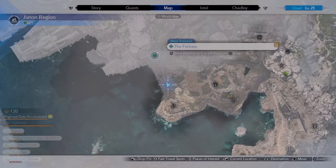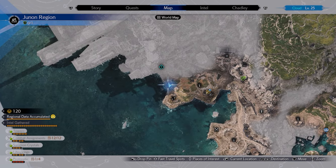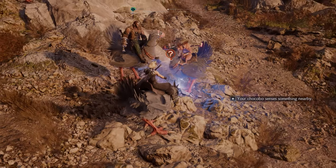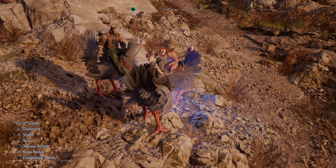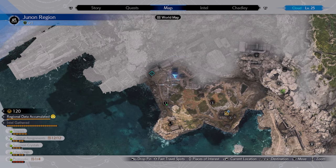They're all relatively easy. The first one you can find here — we're on the northwest side of the Junon region, just north of where you catch the black chocobo. You have to use the chocobo sense, which is up on PlayStation. Just check the bottom left whenever you're riding your chocobo — it will give you the details. Press down to dig it up.